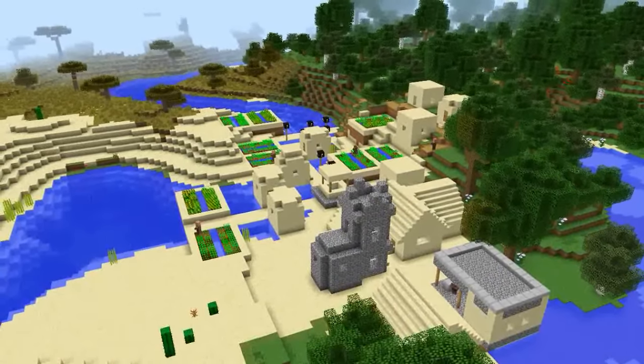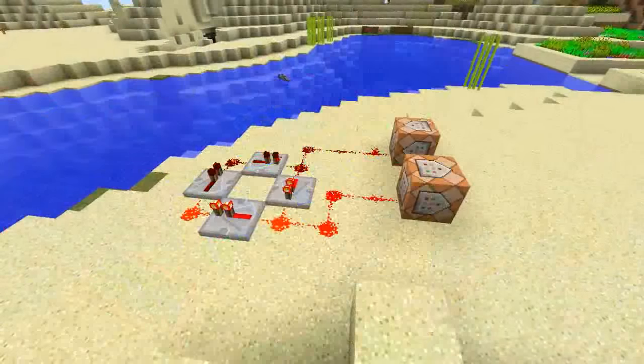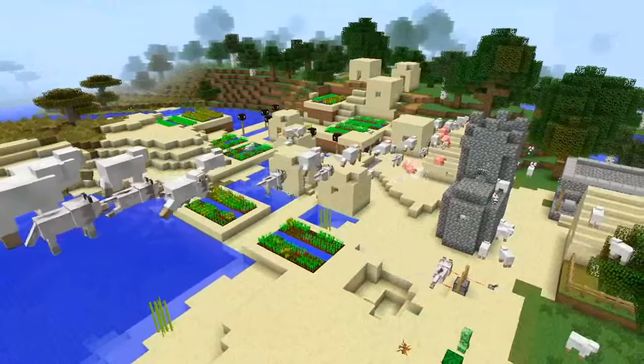Village structures are no longer restricted by biome boundaries. A new NBT tag called fall flying has been added that allows mobs to use an elytra when they fall.